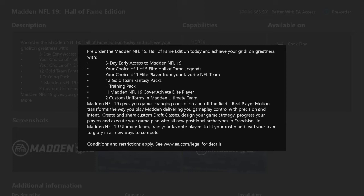What comes with the pre-order is three-day early access to Madden NFL 19, and then your choice of one of five elite Hall of Fame legends, plus your choice of one elite player from your favorite NFL team — so you can get a Julio Jones and a Terrell Owens right away, or somebody on the defensive side like Richard Sherman. It's all up to you. Twelve gold team fantasy packs, one training pack, one Madden NFL 19 cover athlete elite player, and then two custom uniforms in Madden Ultimate Team. They're probably going to have three different cover athlete versions total.